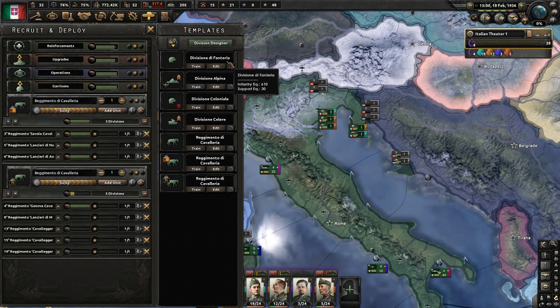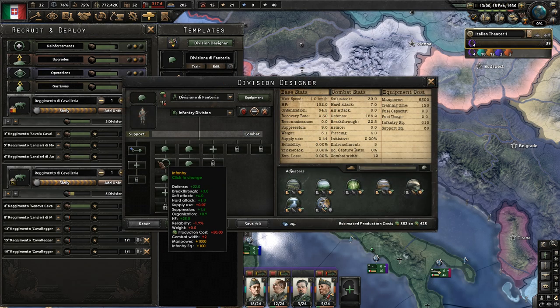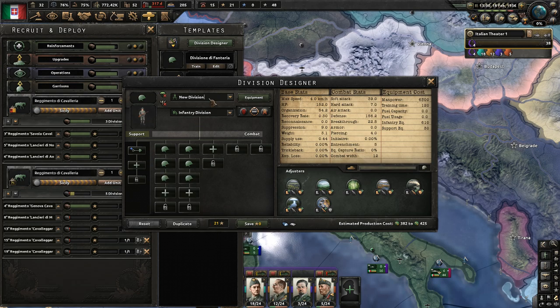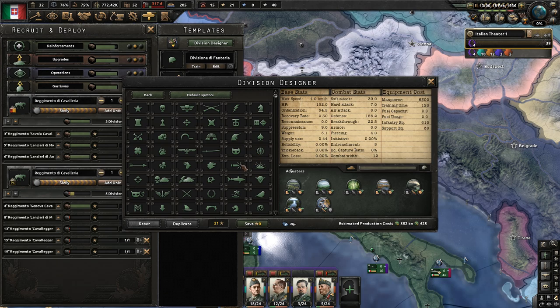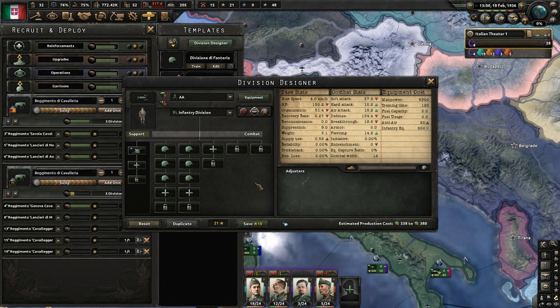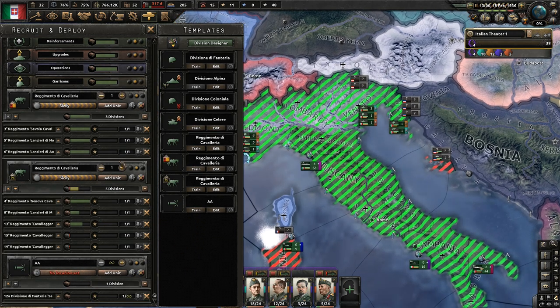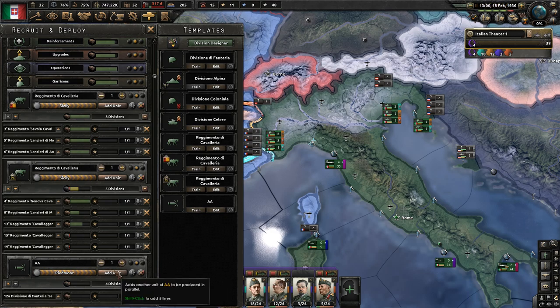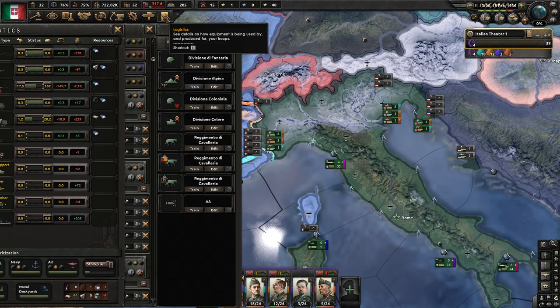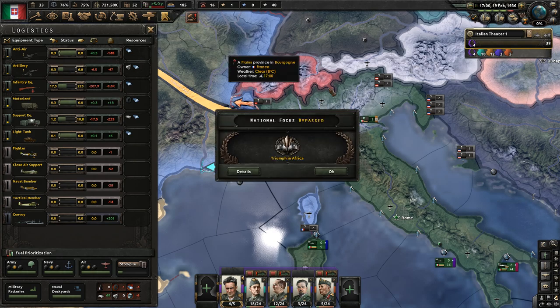Let's get into the division designer and design two new templates. We're going to duplicate our main battle division and it's going to be an AA division — this division is going to pierce the enemy armor. The French armor is fairly thick at this point, but level-one AAs should be able to pierce it no problem. We're going to produce eight of these divisions and spawn them in Piedmont.